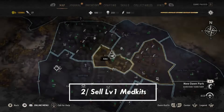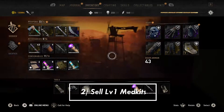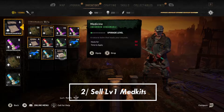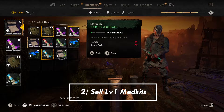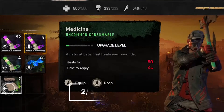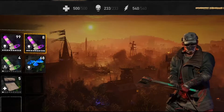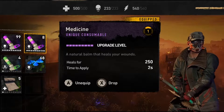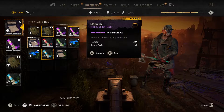That actually leads to tip number two. Once you get the blueprints and if you've decided to buy the medical kit blueprint, sell your level 1 med kits. I know that sounds wrong, but trust me — once you have the medical blueprint and you've built and leveled them up, they are way better than the level 1 med kits you're given in the story and side missions.